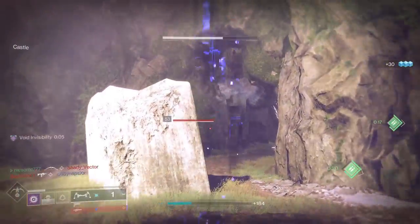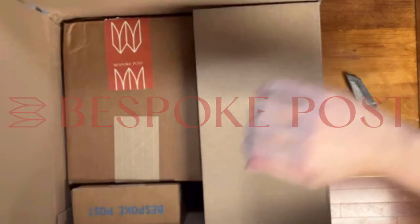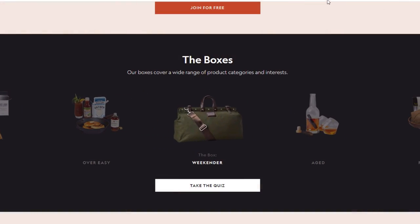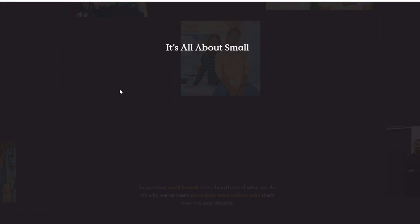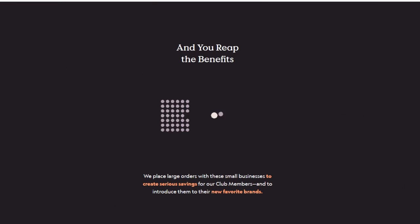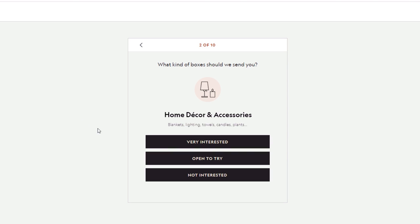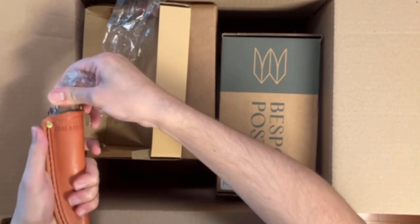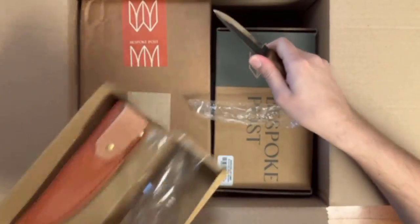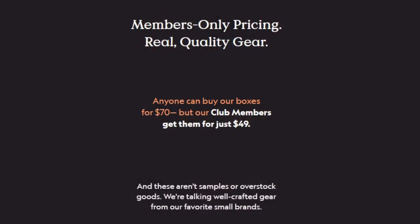But before we get going, I want to tell you about the sponsor of today's video, Bespoke Post. Bespoke offers monthly boxes of top shelf goods from under the radar brands and it's free to join. Bespoke is awesome because they source 90% of their high quality products from small businesses, many of which are located right here in the U.S. Based on a preference quiz that you fill out, Bespoke introduces their members to cool new products like outdoor gear, home and kitchen goods, clothing, and much more.